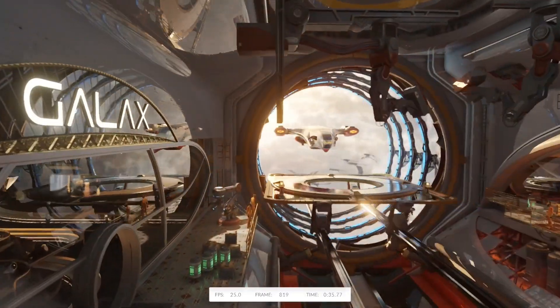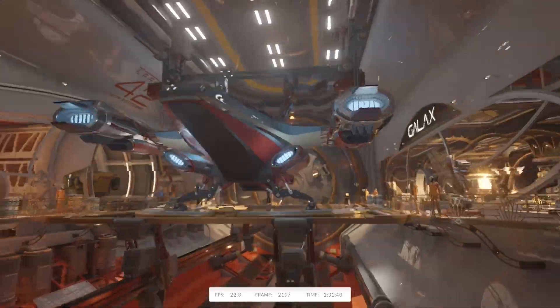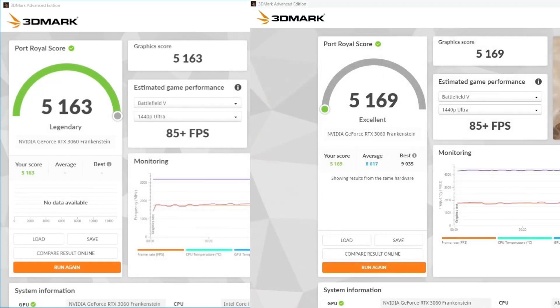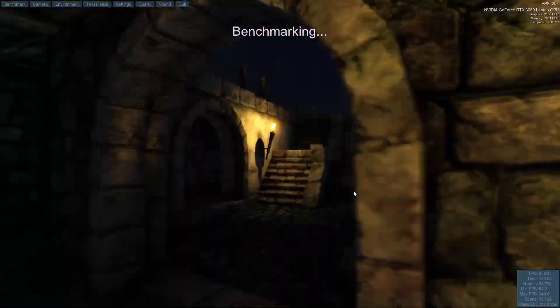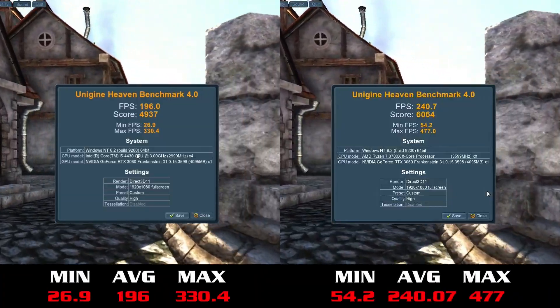Following that is Port Royal. The previous score was 5,163, and after moving the card to the newer system, the result has increased a whole six points. Heaven doesn't indicate the performance benefits of CPU and RAM like 3DMark does, and instead gives an overall system total. It's clear, though, that a faster system helps a lot.